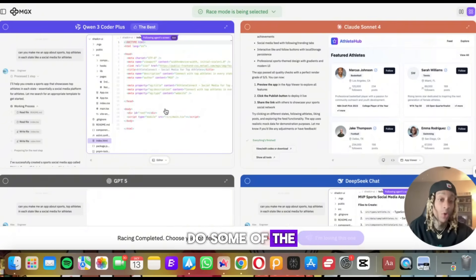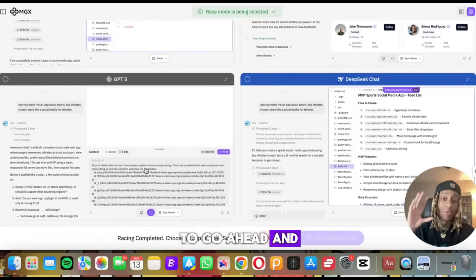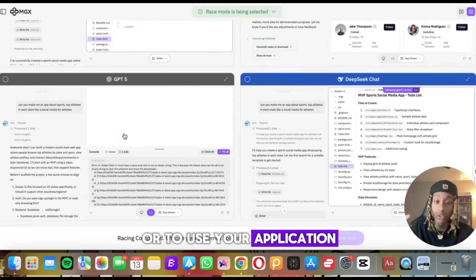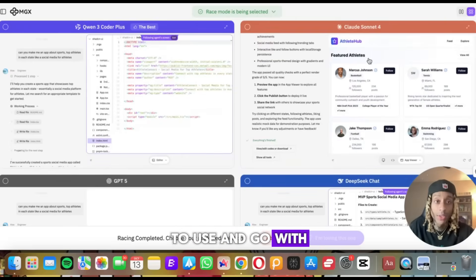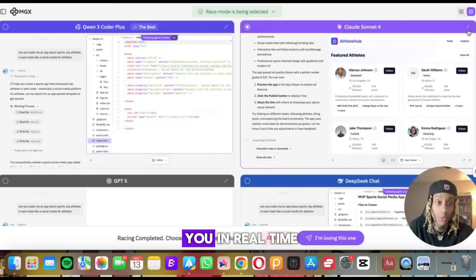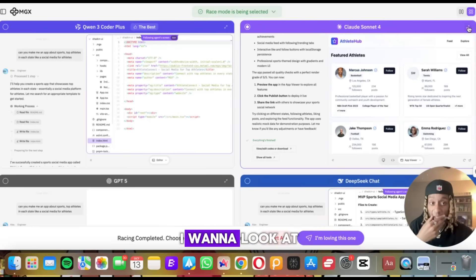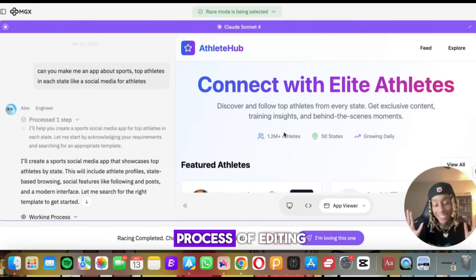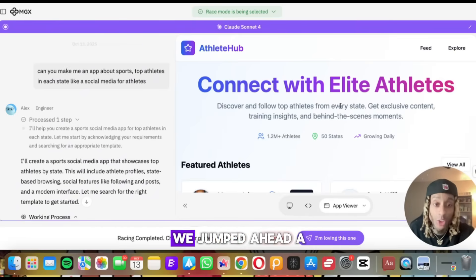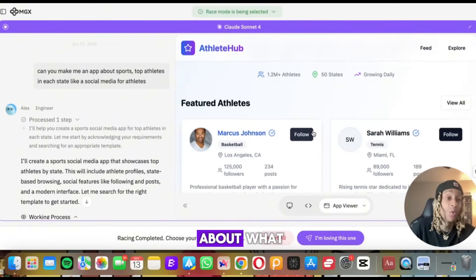If you like Qwen3 best and want to do more code-based work, you can select that. If you want to use ChatGPT to run your application, you can choose which agent you want to go with. I'm loving this one. I want to look at it in full screen — so we're on the app viewer right now. You saw the process. We jumped ahead a little bit, and my flight is in about 15 minutes until I need to get an Uber.